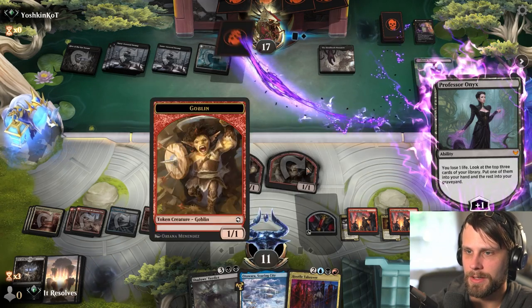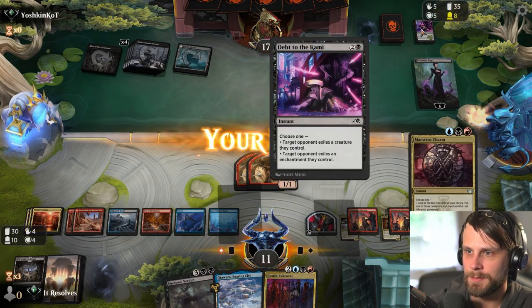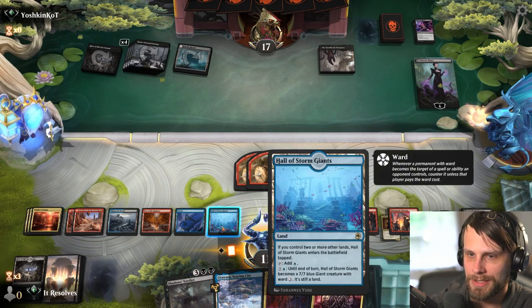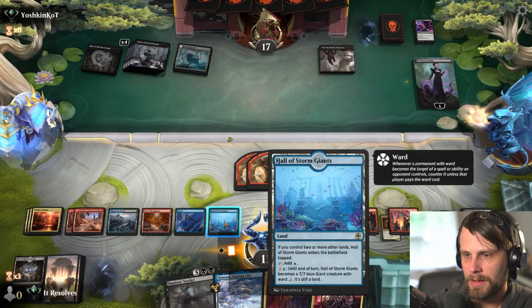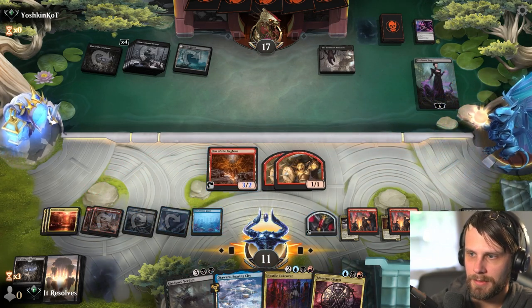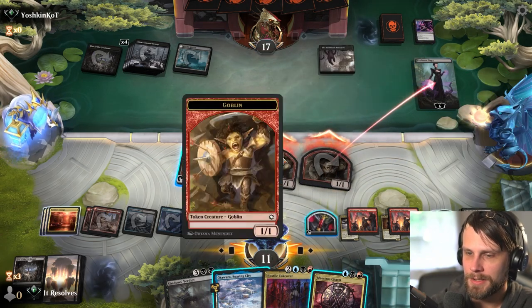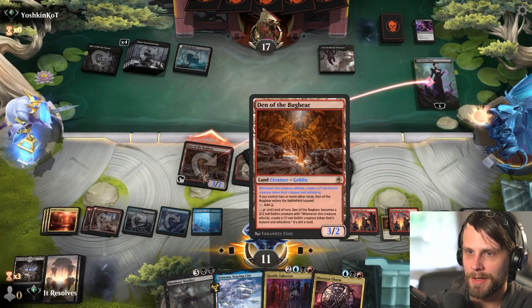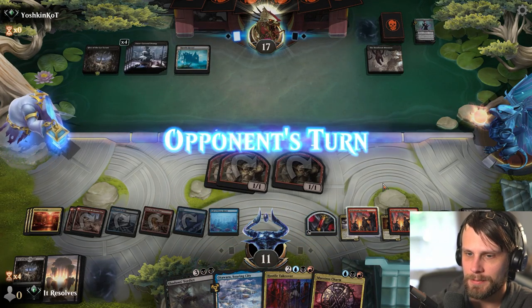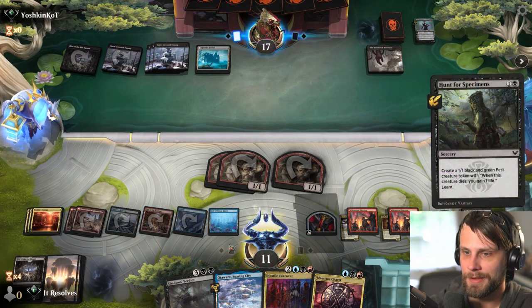We've got the Den of the Bugbear that can come in and deal one, two, three, four, five, six - so we literally can deal with her. So that was basically just drawing a card. Maestro's Charm is quite good. I'm actually going to go this route though - it safely leaves up a little bit more mana for us, which I think is important. It also just spreads the board out. What's kind of underrated about Den of the Bugbear is you do keep the tokens after the fact, which is really good. Maestro's Charm is going to be able to deal with something here as well, so I'm feeling pretty safe.